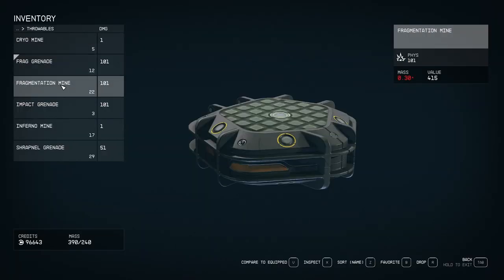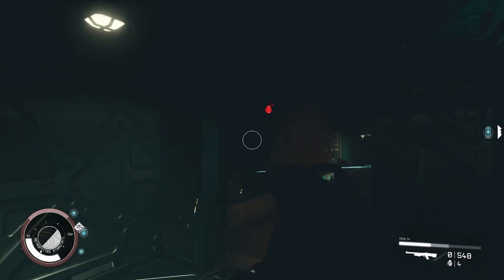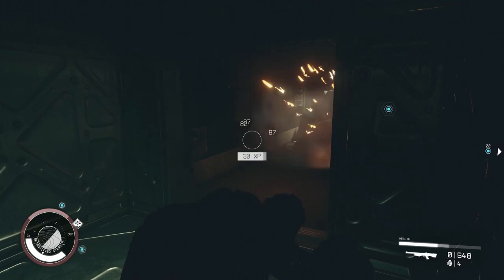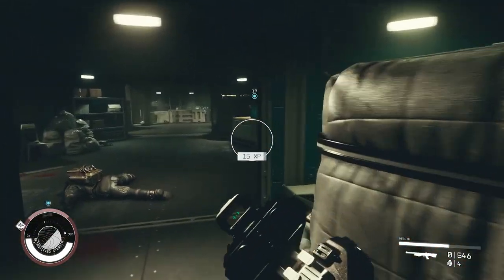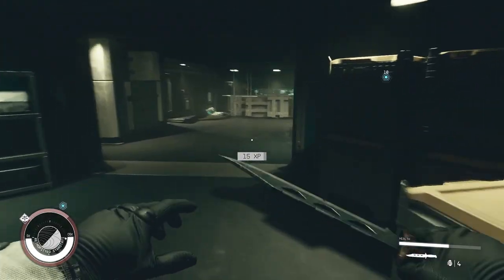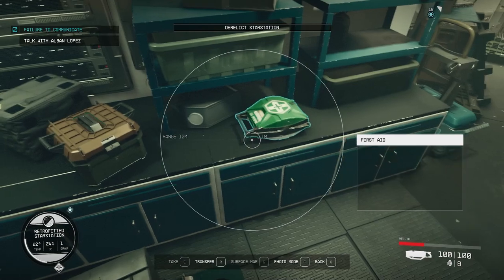The only throwables I've found so far are different types of grenades and landmines — pretty self-explanatory, throw or place them to blow stuff up. Just like gear, both ammo and throwables can be found on enemy bodies, in chests, or just lying around. You'll find that smaller loot boxes on tables and such often contain ammo or throwables.